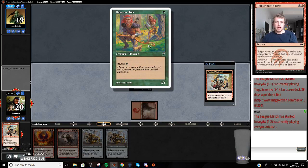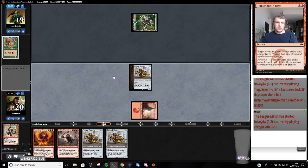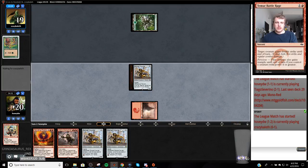I like this - I love this art. I wish the border wasn't white, but I like this art a lot. We're just chilling out there - flavor text is sweet. 'Land where we cover a million square miles, yet nobody enters the forest without them knowing.' Flavor text is sweet.